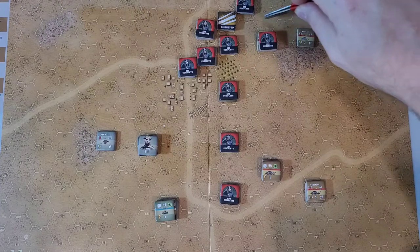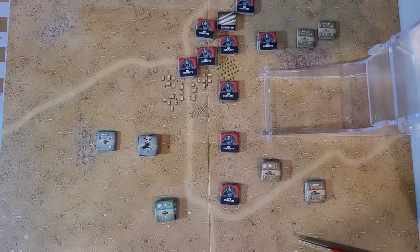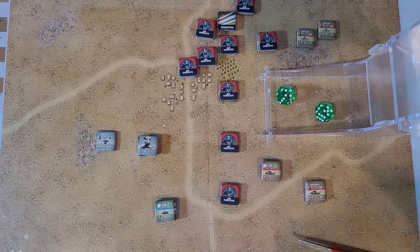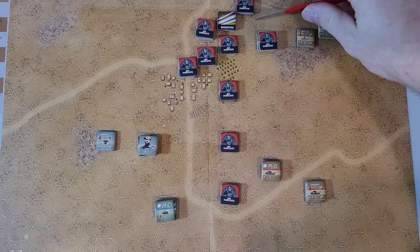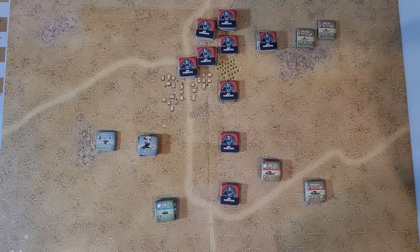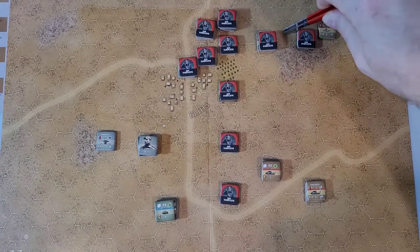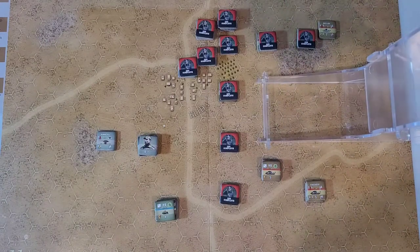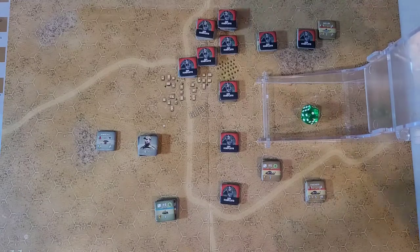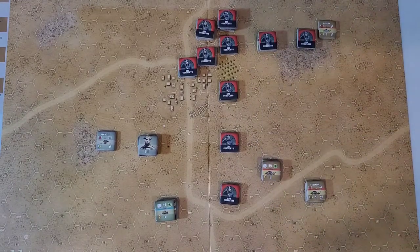Another unit fires at range four — four-two-six attack, hits on sixes, and there is no hit. Ops complete for that guy. Another unit does an extended range shot — one die, needs a six, rolls a one. No hit. Ops complete also for that Matilda. The Crusaders have a range of five. The first Crusader gets three dice hitting on fives — gets one hit. The target rolls a three to save but needs five or greater, so the hit lands. He flips — still disrupted.